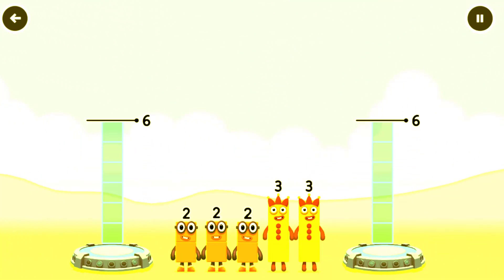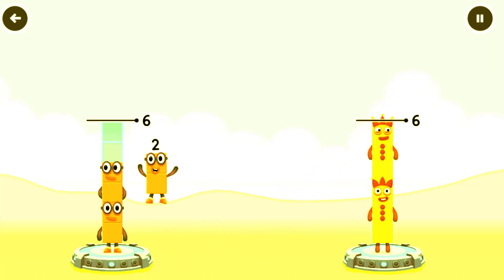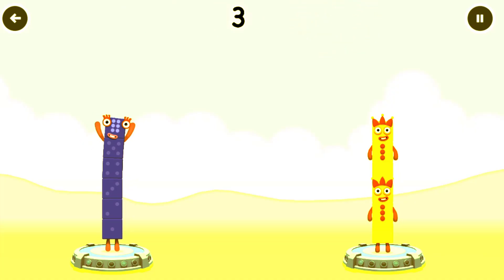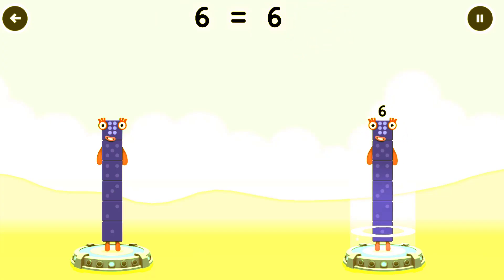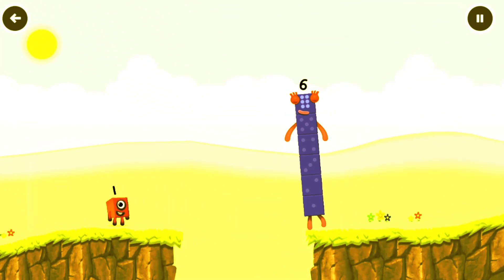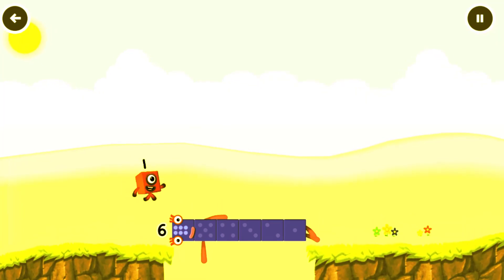Share the number blocks evenly to make two groups of six. Three, three, two, two. That's right! Two plus two plus two equals six. Three plus three equals six. Six equals six. Well done! Five, six, six.